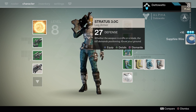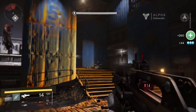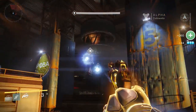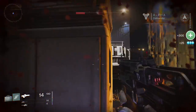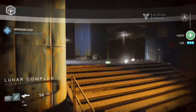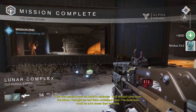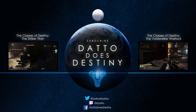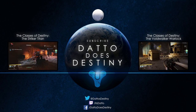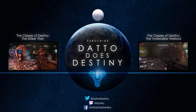That is all for the Hunter's Gunslinger subclass. We'll hopefully find out more about the Blade Dancer subclass soon — if not, we'll probably have to wait until beta or possibly the full release. Feel free to check out the Striker Titan and the Voidwalker Warlock to see which class is right for you. I'll also have my opinion soon on each class and how they performed in the alpha and how I think they'll perform in the beta and retail version.